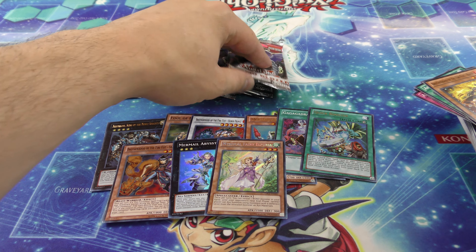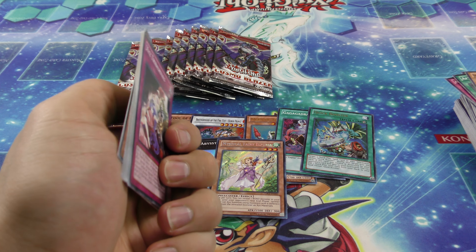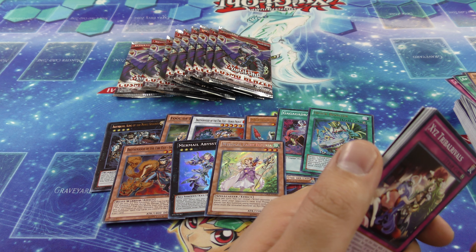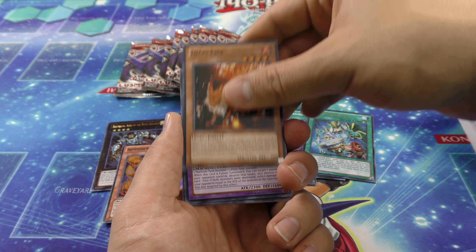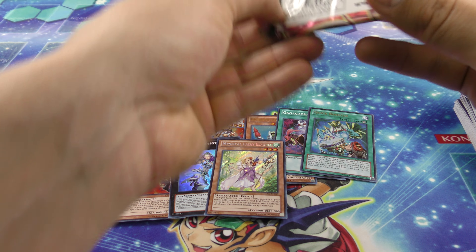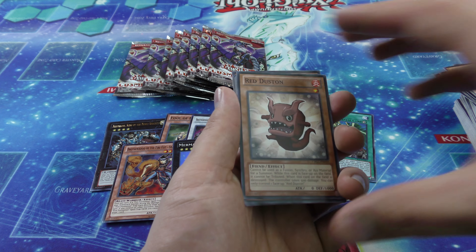We have officially beaten a booster box. We have not pulled an Ultimate Rare. We have pulled three Ultras, a bunch of Supers, and one Secret. Hopefully if we pull an Ultimate Rare — I do believe Breakthrough Skill comes from here. I hope we pull Breakthrough Skill, that would be really cool. I know that Ultimate Rares are few and far between, but so are Secret Rares — we pulled one of those, so we can hope.